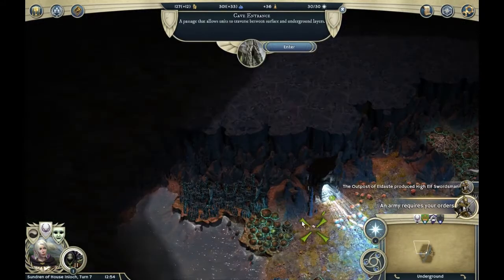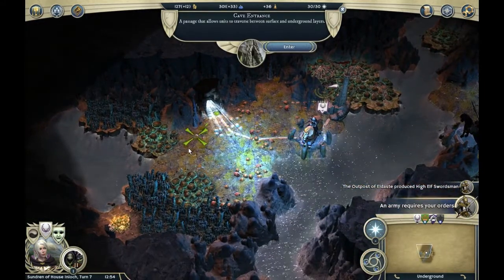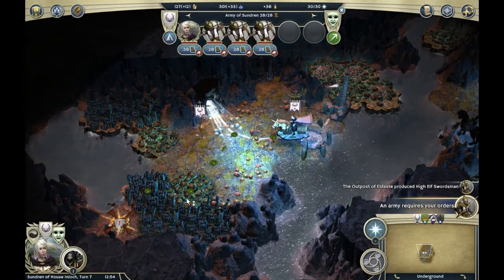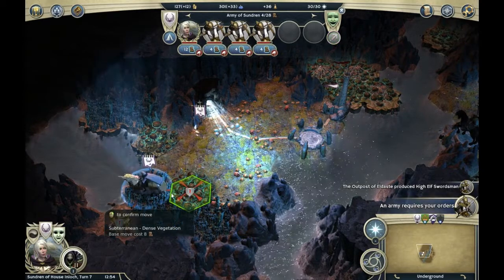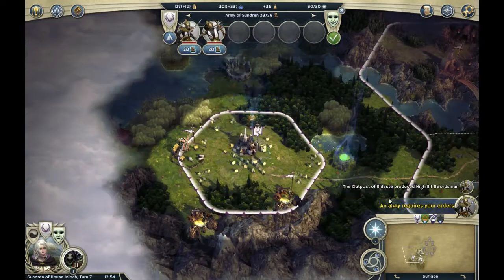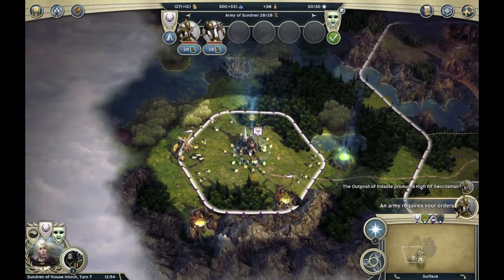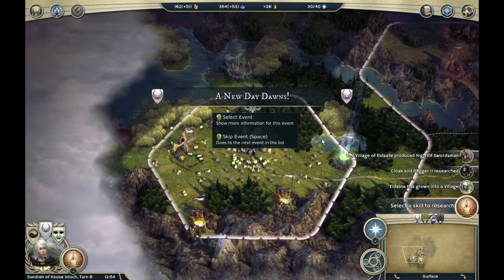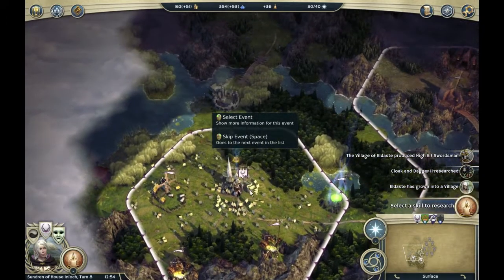Go underground and go here with this one, go all the way there. We're out of move points — we'll just stay there and end the turn. Clock and Dagger Two researched.